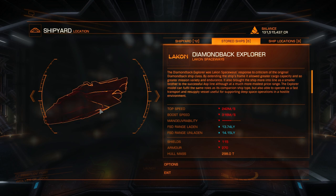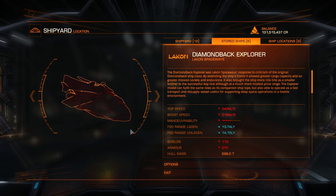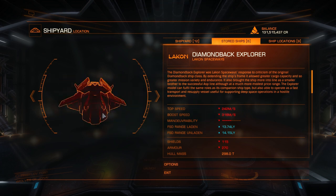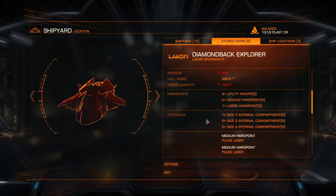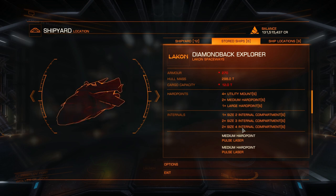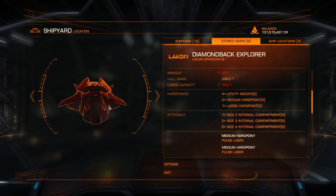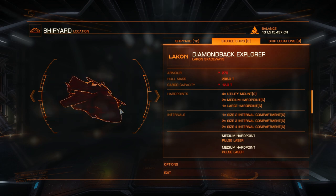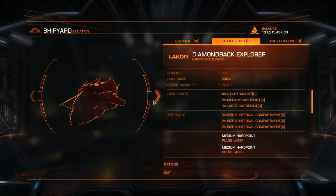The next one I'd recommend is the Diamondback Explorer — we're starting to get into the staples of what a good exploration ship is. Unfortunately this ship took a bit of a passive nerf with the release of Horizons because it only has five internal slots. That's fine if you don't want to visit planets or drive SRVs, but if you want to land on planets it makes this ship a little bit less viable because you'll have to do some picking and choosing.